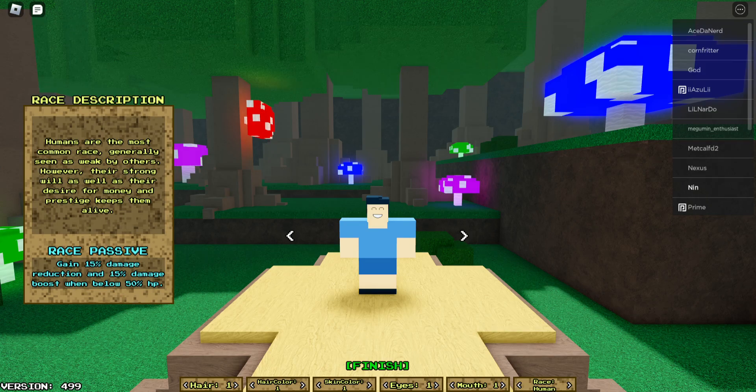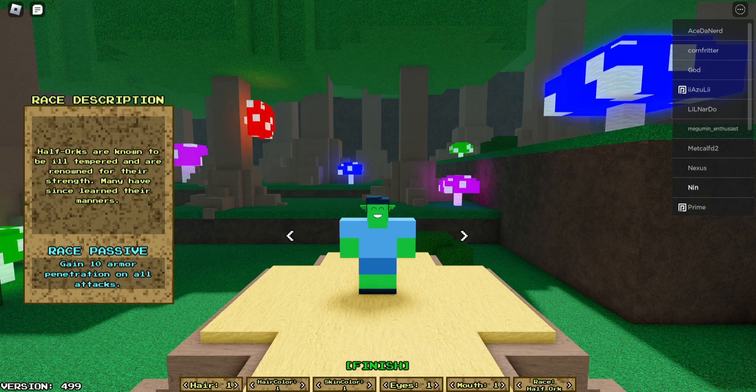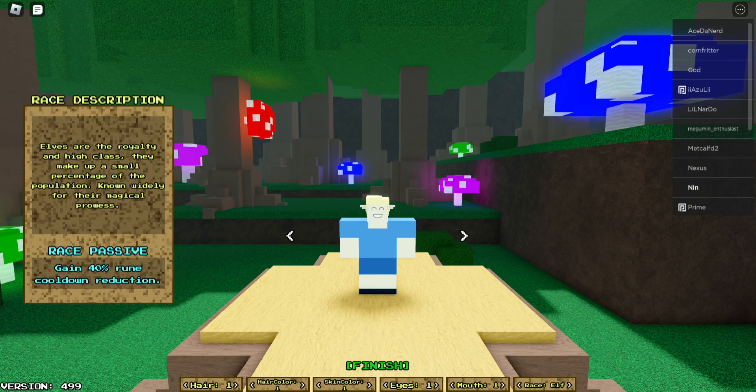That sounds pretty good. Half orc — gain 10 armor penetration on all attacks. That seems pretty good for ignoring armor. We have elves with 40% rune cooldown reduction, which is pretty good for mid-game when you actually get a rune, so that can be kind of useful.